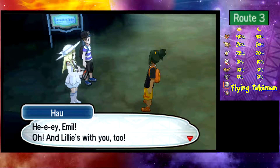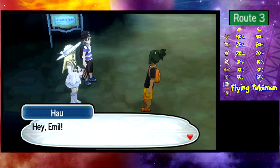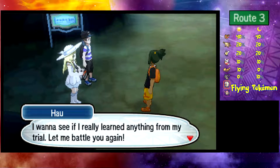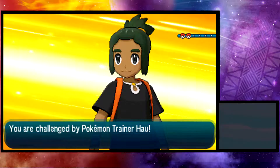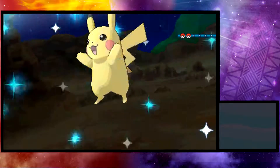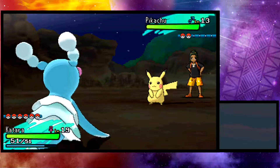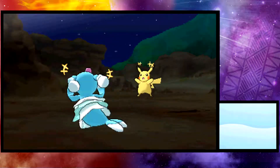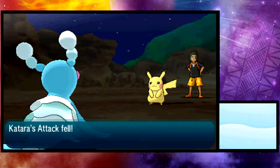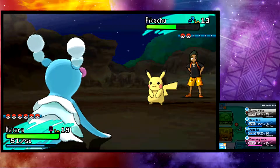Emil appears and challenges us to another battle — he wants to see if he really learned anything from his trial. He wants to try again. Our second fight against Hau begins, and it starts with a Pikachu, so we're already in a bit of a pickle. Let's use Good Voice — actually, no, I don't want to play nice. Oh okay, I'm fine with playing nice. Echo Voice should do it.